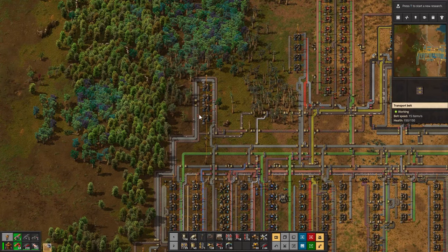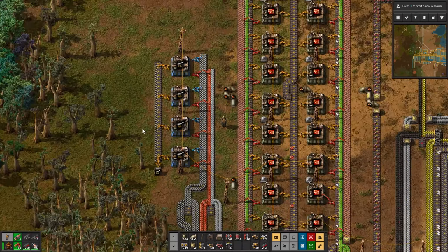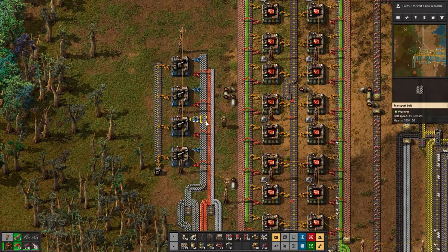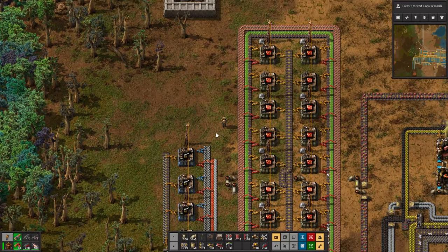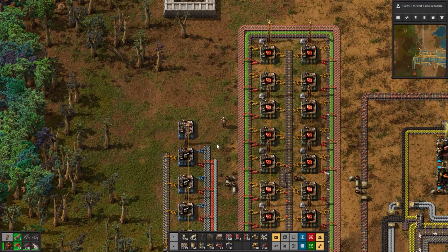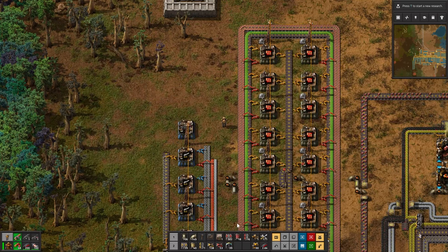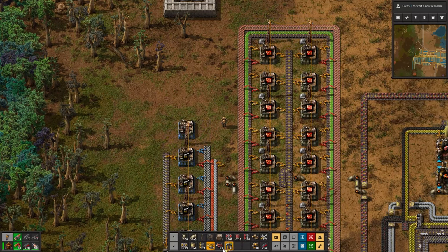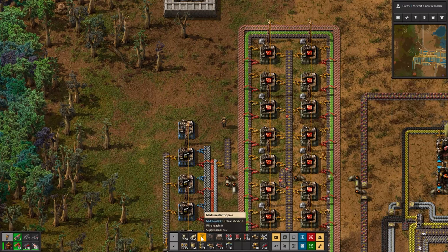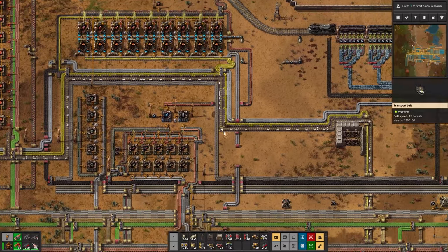The problem is I'm running out of space down here. There are red circuits on this belt, and the concrete is for the artillery. I need iron gear wheels and steel plates, which I have right here. I'll add just one assembler for now, and use a filter inserter to only give me the red circuits — I believe that's how it works. We're also out of power poles.